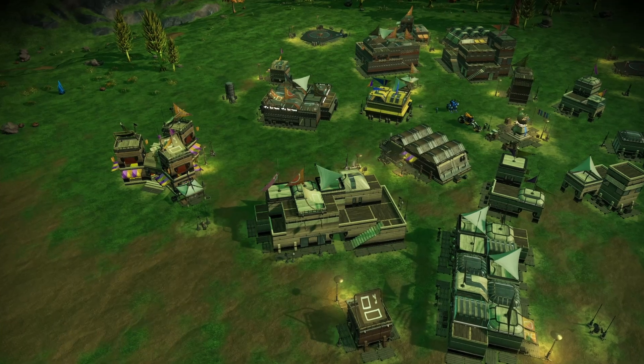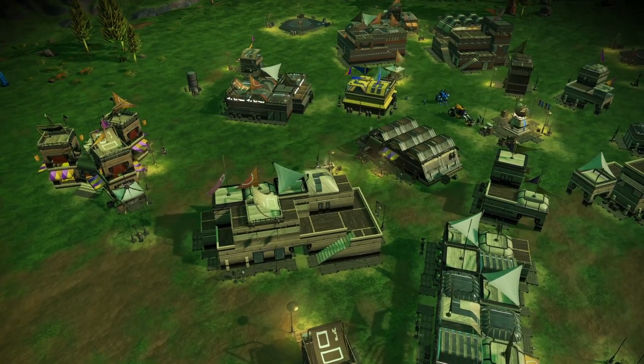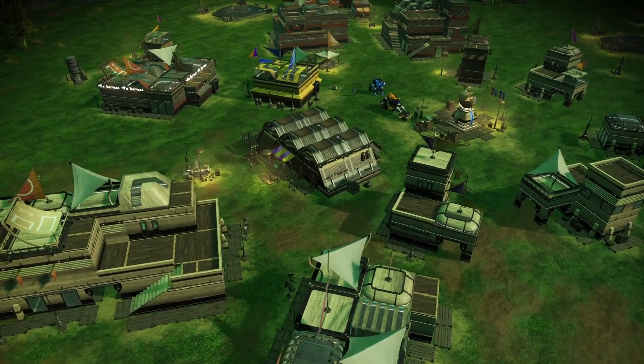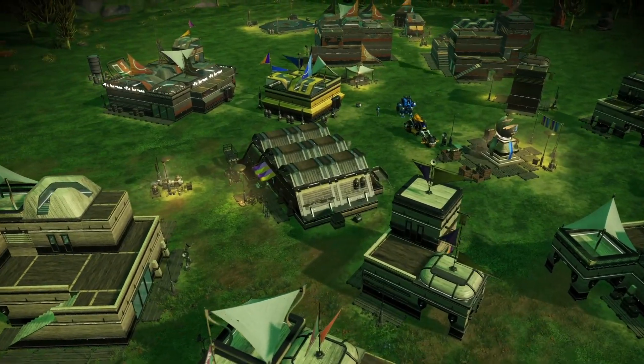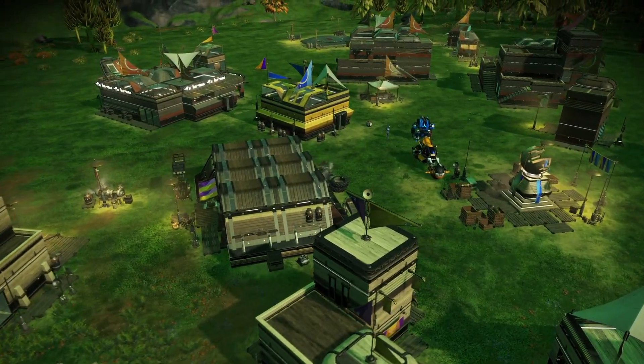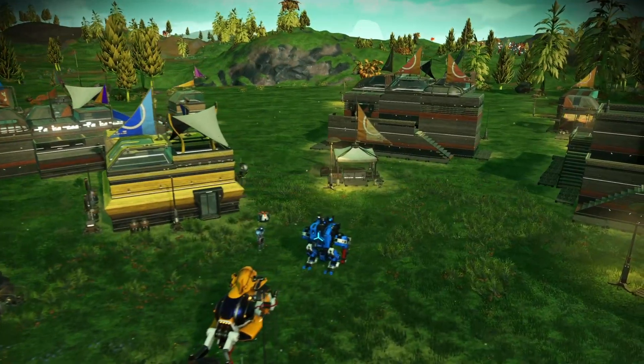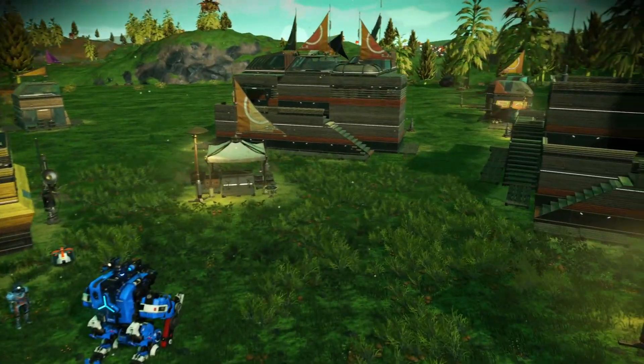When Frontiers was released, they also revealed settlements to us, and then they gave us the ability to build using those build parts. And if you take a look at a settlement, all of the different colours are carefully chosen so that they can match each other and give a cohesive hold to the build of the settlement.